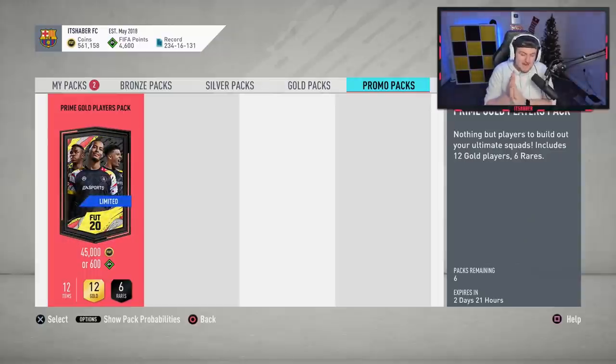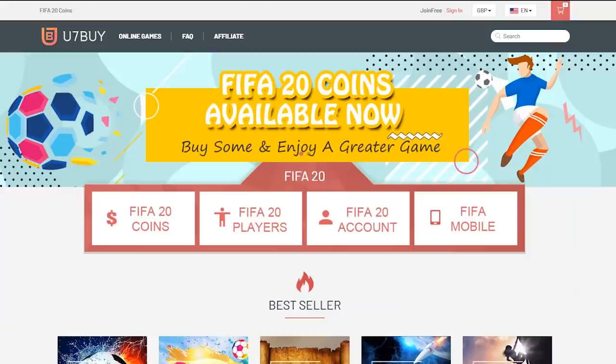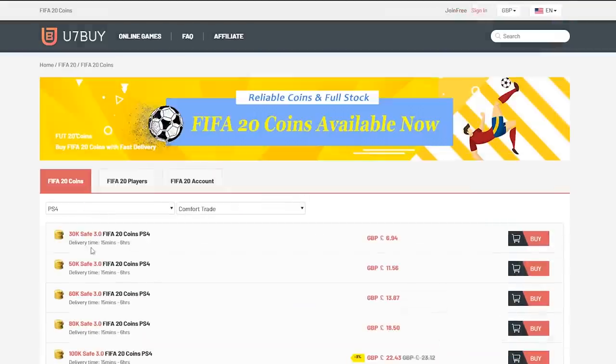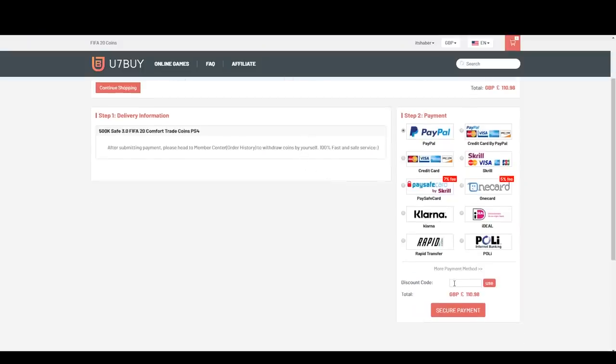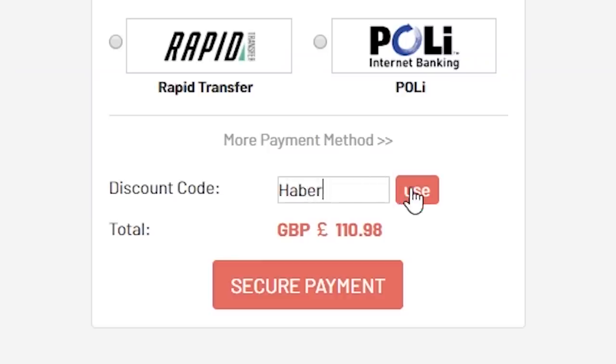EA has dropped a base icon SBC. Let's get opening some. For cheap, fast and reliable FIFA 20 Ultimate Team coins, check out u7buy.com and use code HABER to get yourself 5% off all of your orders.